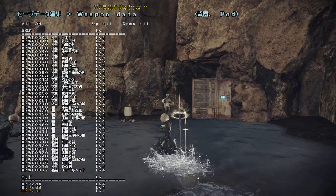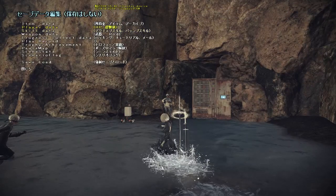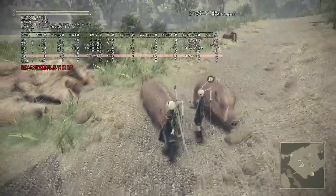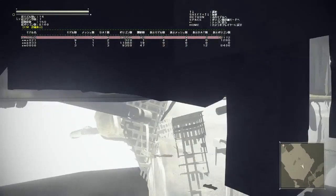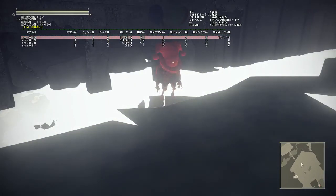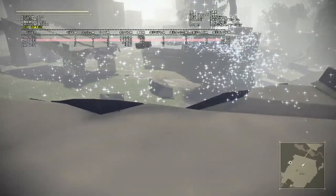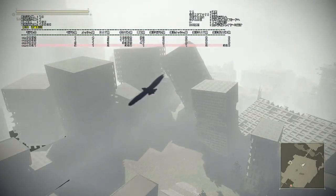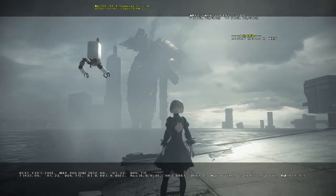By default, pod C will always be disabled for some reason, so if you want your extra pod you need to go in and enable it. For modders, this is really useful — you can go to the enemy menu and see the actual file name for each enemy. For example, the speedy guy is ZMB033, and the bird is EMA021.